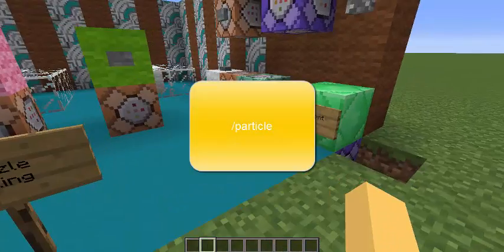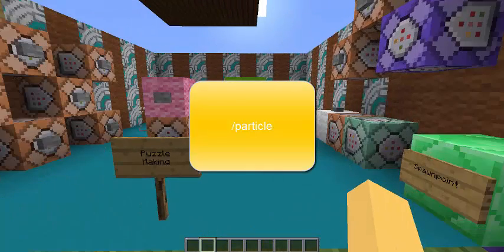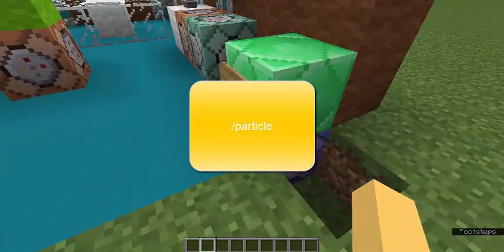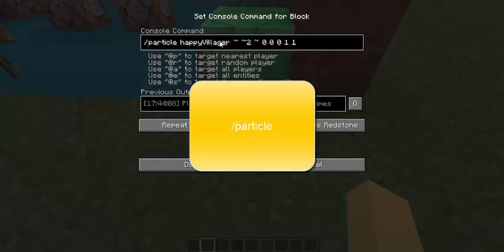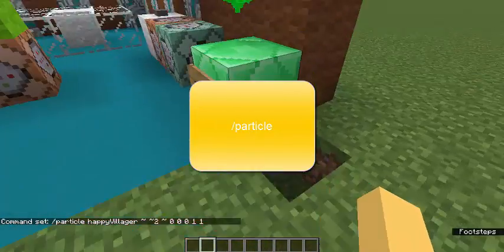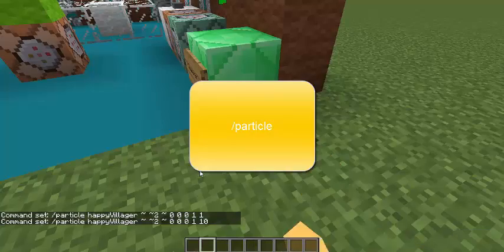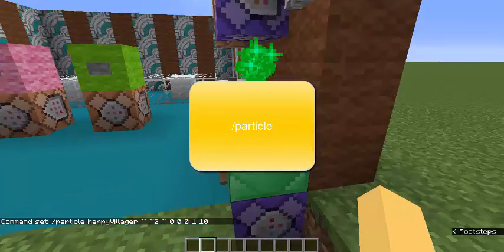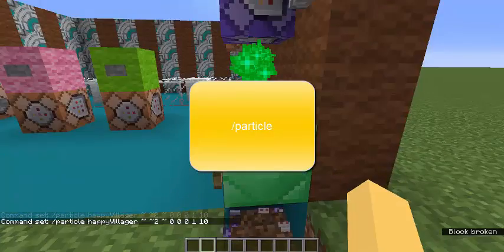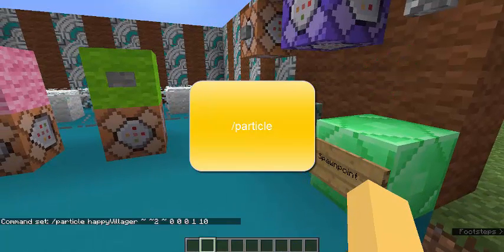Now I'm going to show you particles. Particles can mark where players are supposed to go. For example, if you want to remind players to stand on a spawn point block, I have a particle called 'happy villager' set to occur two blocks above where the command block is, with no spread in the X, Y, Z direction, a count of 1 and a speed of 1. You can see they appear. Changing the count to 10 makes it more clustered. One thing about particles — they can lag your computer sometimes, so it's good to always turn them off when not being used.